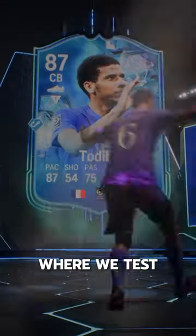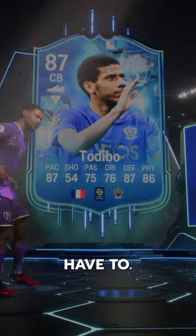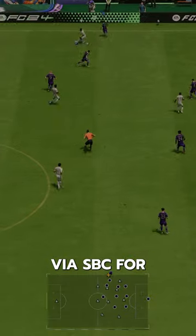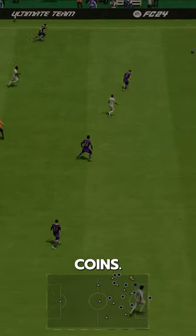Welcome to Baller or Bust, where we test FIFA cards so you don't have to. We've got Fantasy FC Tadibo. We acquired Tadibo via SBC for 200,000 coins.